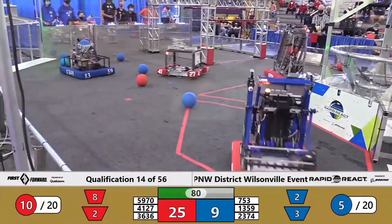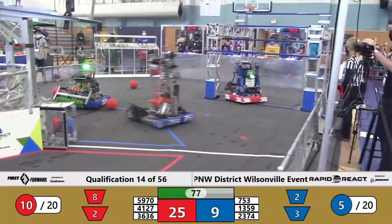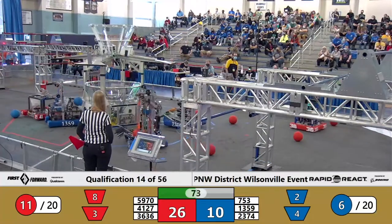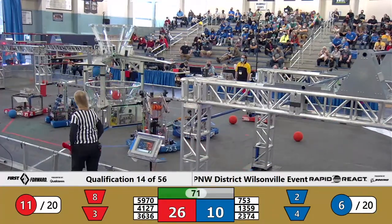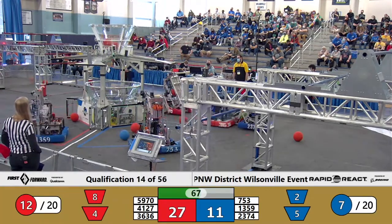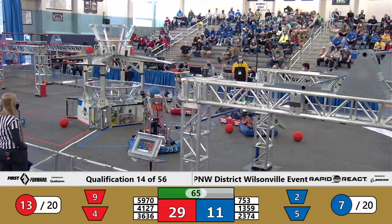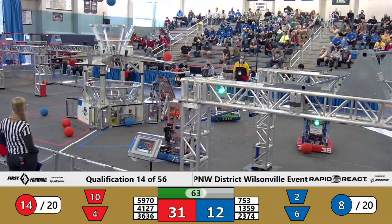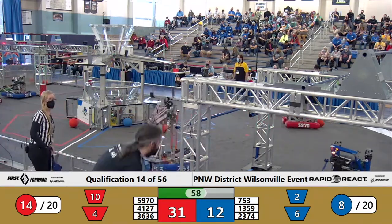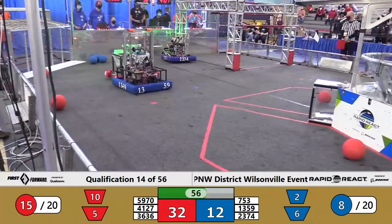10 cargo now for the red alliance with 80 seconds to play, and they enjoy a 25-9 advantage in our match. 23-74, the Jesuit machine, with the looping shot into the lower hub. 36-36 working with the arc, going all the way around the field, continuing to rain in shots into the upper hub. A minute to play — red alliance 31, blue alliance 12.